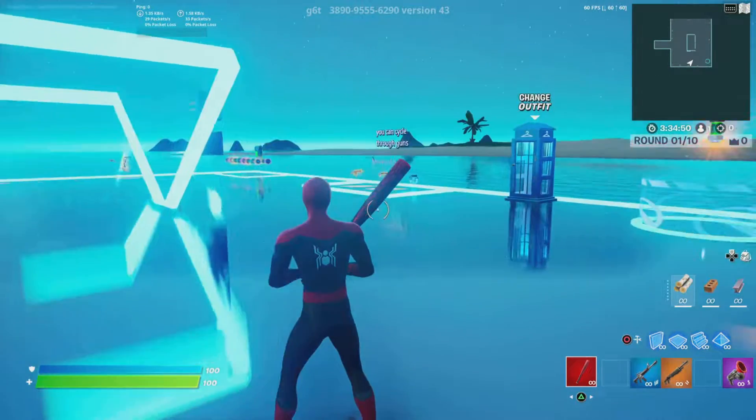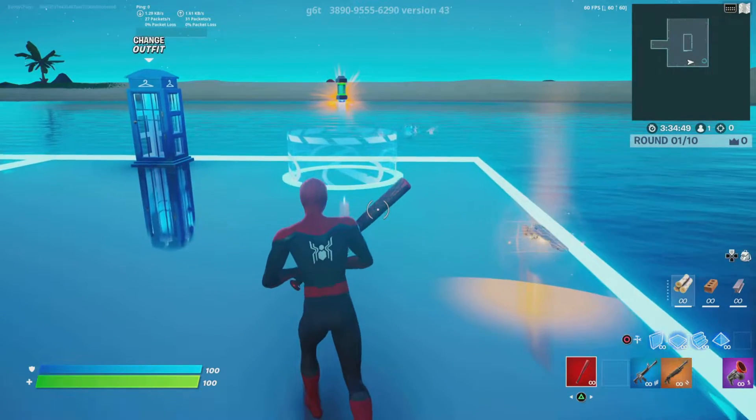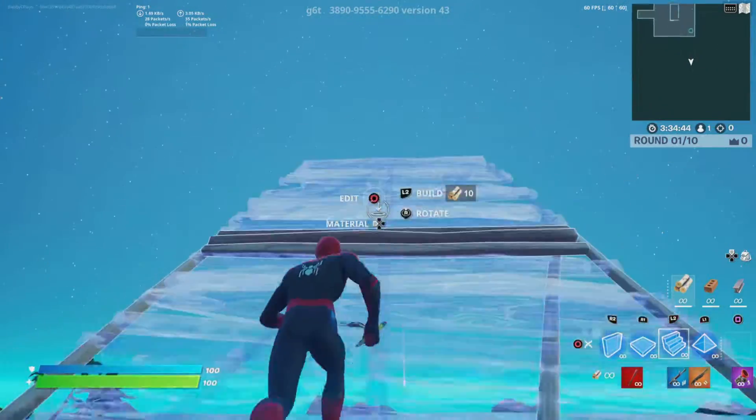What's up guys, welcome back to another video. Today I'm going to be showing you how to do a simple XP glitch. For the first step, all you have to do is enter this code on screen to load into this Fortnite creative map.